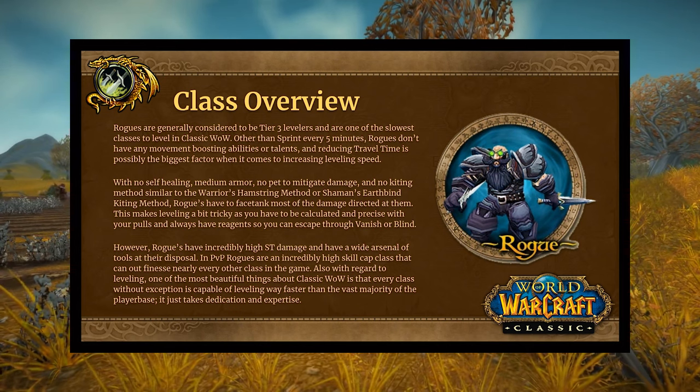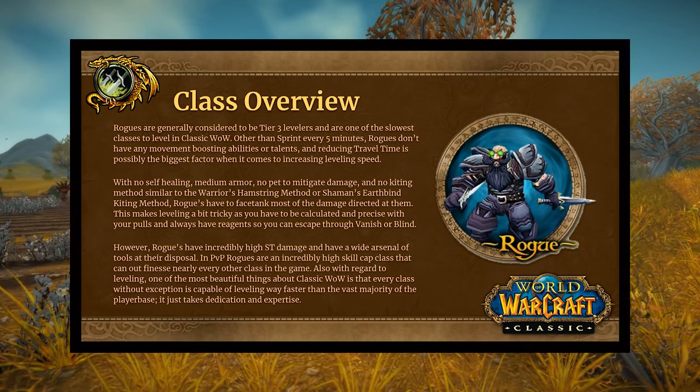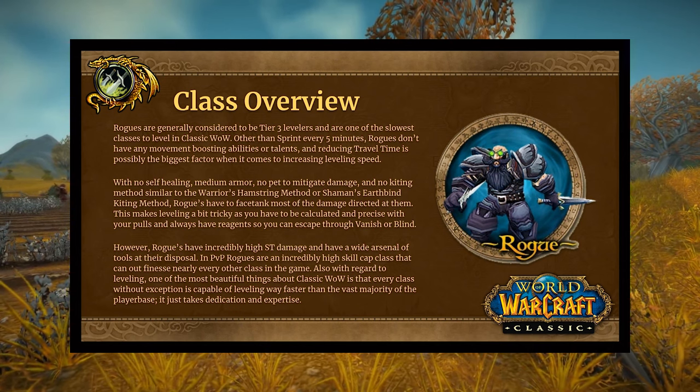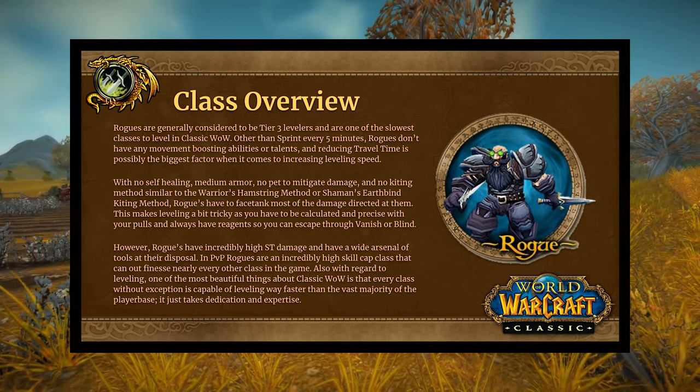You have to be calculated and precise with your pulls and make sure you have reagents on you so you can escape with Vanish or Blind. They have incredibly high single-target damage, especially if you're going to go the front stabbing build, and they do have a wide arsenal of tools at their disposal.